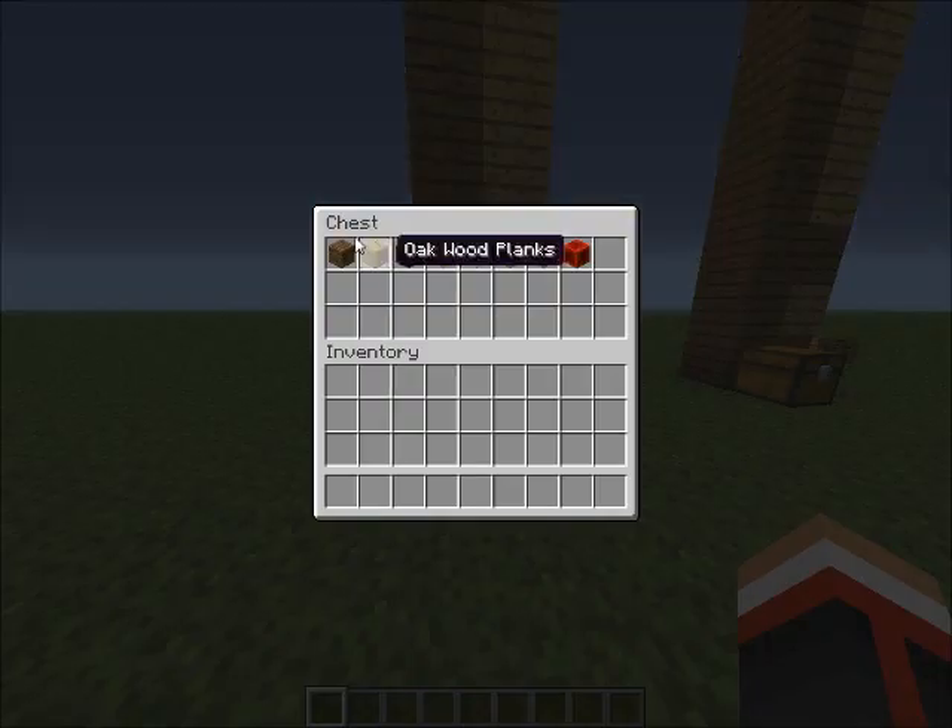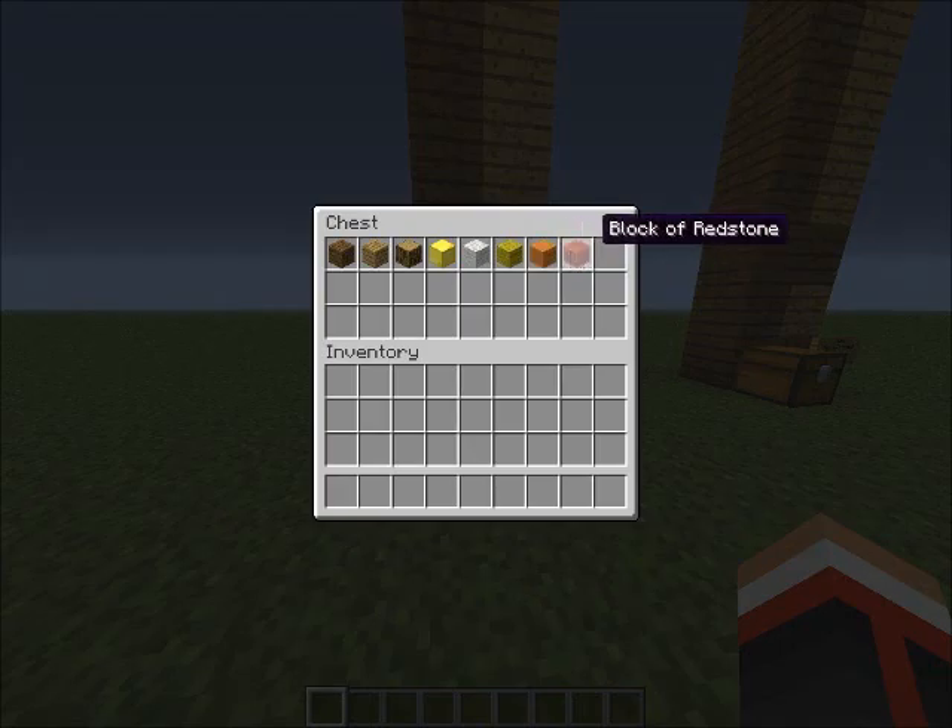For the redstone torch, it's just spruce planks, oak planks, oak wood, block of gold, white wool, yellow wool, orange wool, and a block of redstone.